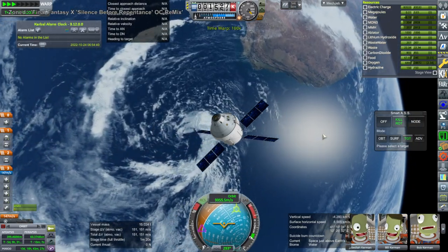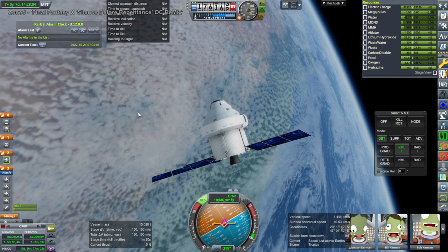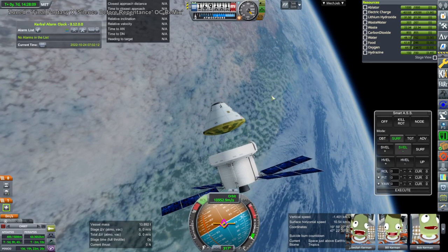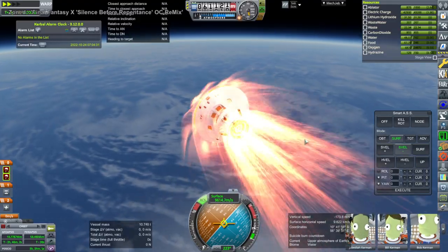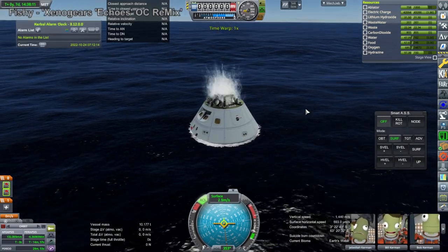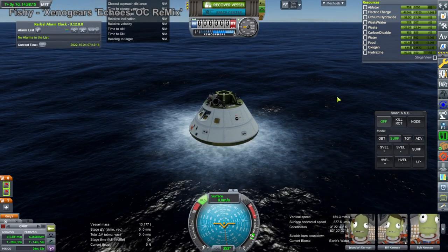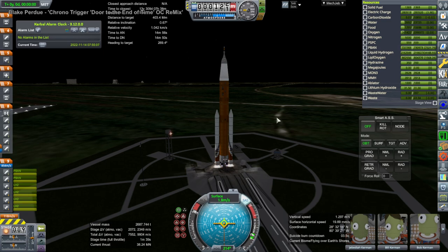Here is our arrival at Earth. We jettison the service module attached to Orion and off it goes. This mod — the Orion as well as SLS — is Sobel's Space Launch System mod. I don't use the parachutes from it because those don't work, so I am using RealChutes here instead. That's the one thing that doesn't work well in Realism Overhaul from that mod — we learned that the hard way in previous videos.